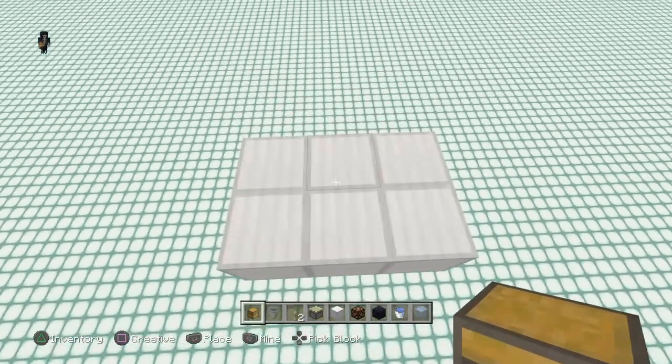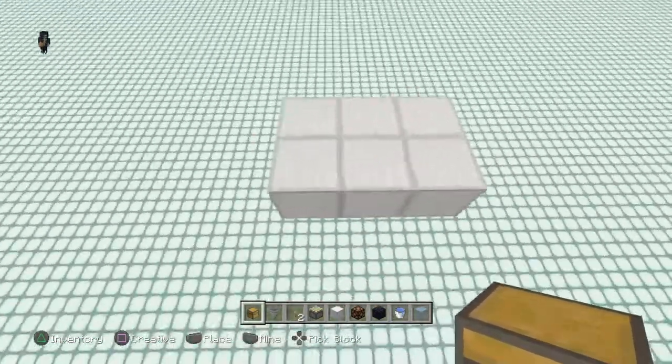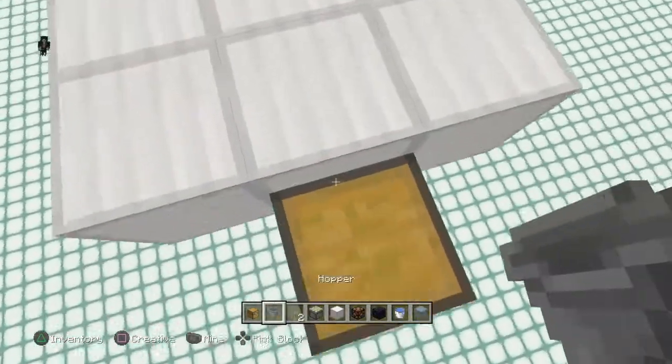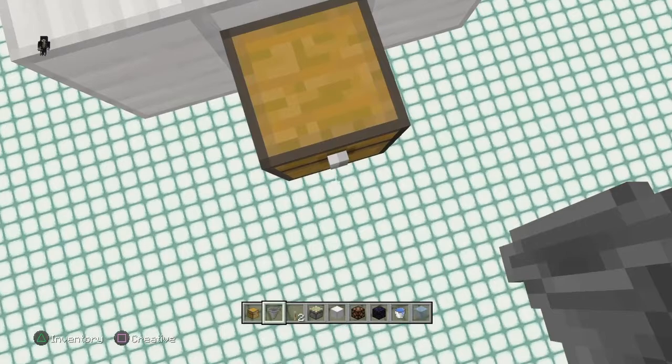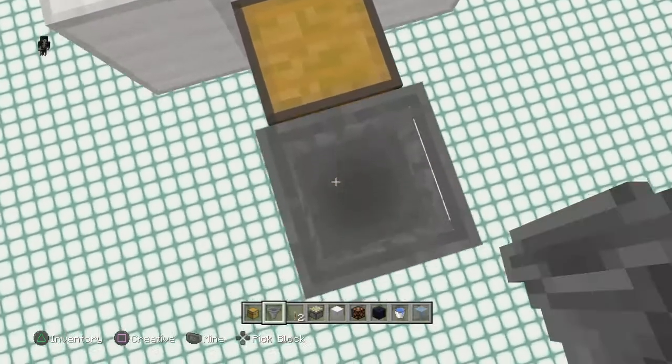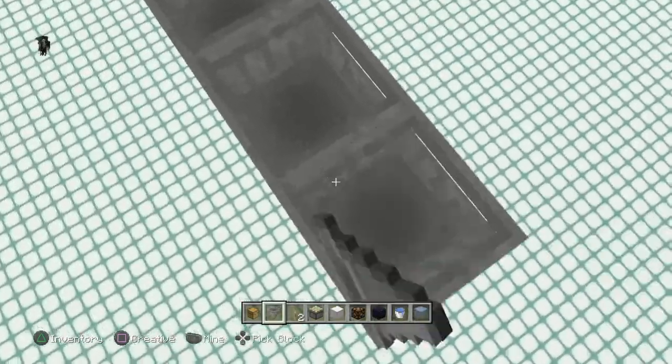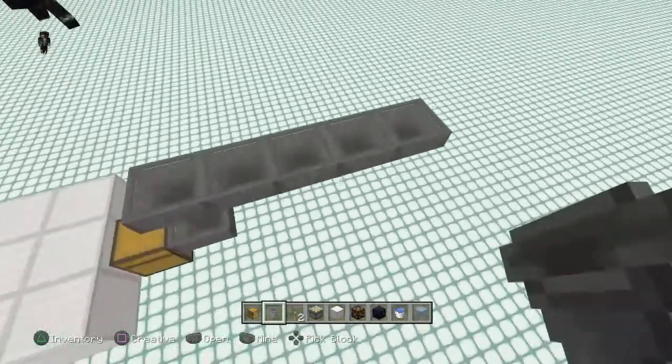To get things started, go ahead and place in your floor blocks just like this. Come around on the backside and place in a chest just like so. Grab a hopper and crouch-place a hopper into the backside of your chest, right there, and come up by one and come back by four more. You should have five hoppers there just like that.